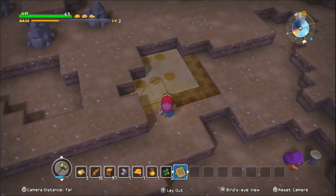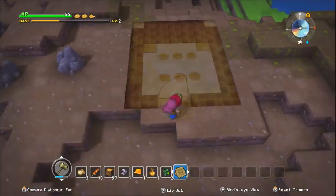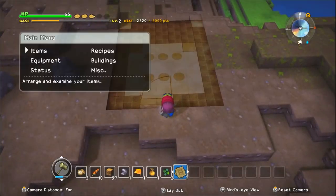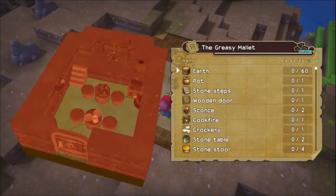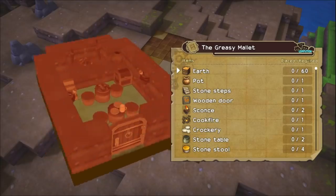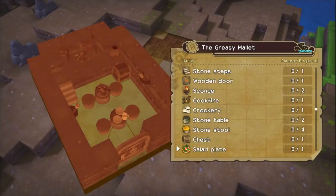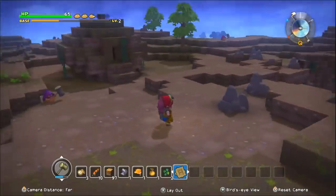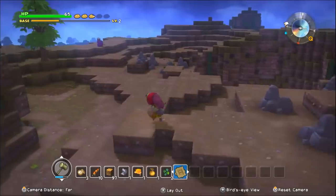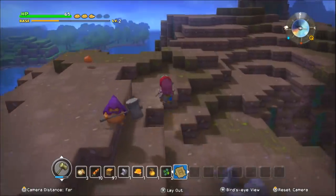I don't know what this button does — you're making the noise but it's not doing anything. The greasy mallet! Let's take a look at it. It doesn't actually... earth, pot, step, door — just a regular cook fire. Otherwise it's just kind of fancy. It's okay I guess, but it doesn't really help me. Well, it's neat if you wanna make something.